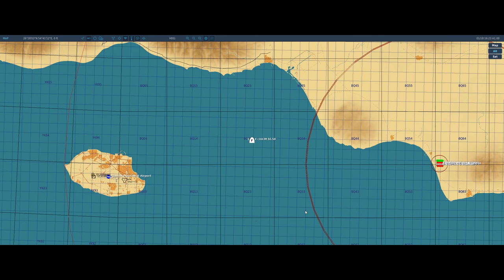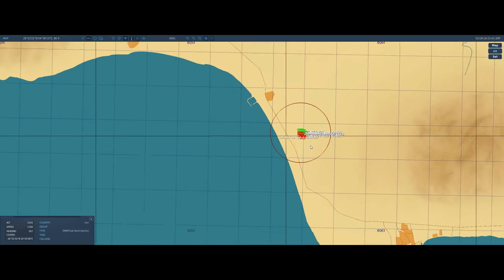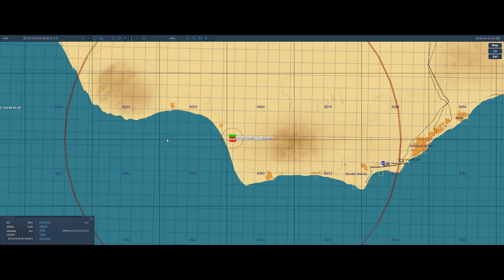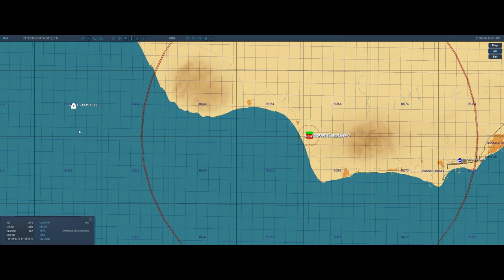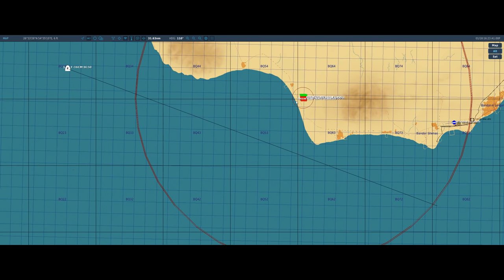Let's take a look at the F-10 map and our situation. We've got our SA-6 site, an SA-6 Gainful missile that's just been shot at us, at the peak of its speed right now at 1,100 knots. First thing we're going to look at is the current vector of our aircraft — and let's talk about why that's not a good position to be in. We are closing the distance between us and the SAM site rather than opening it, making it easier on the SAM.